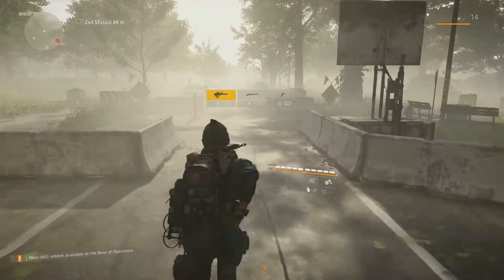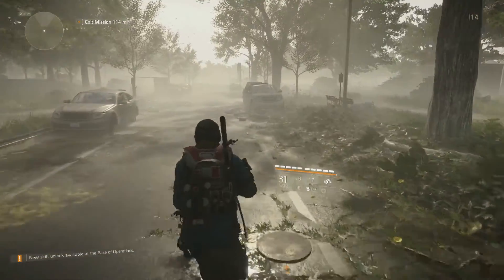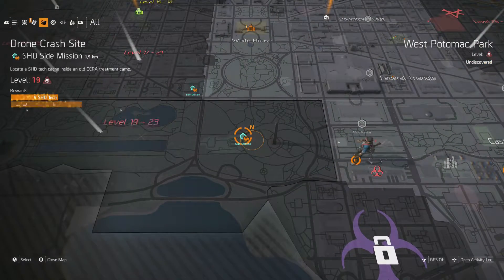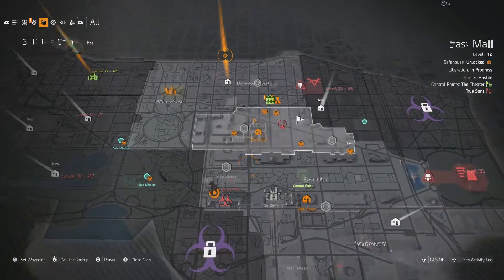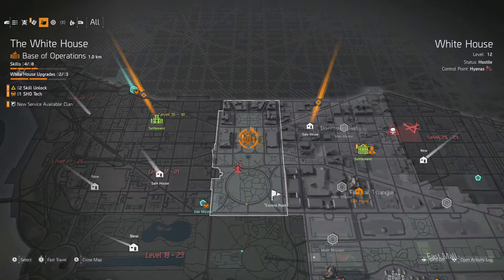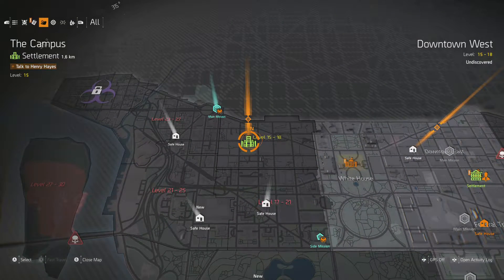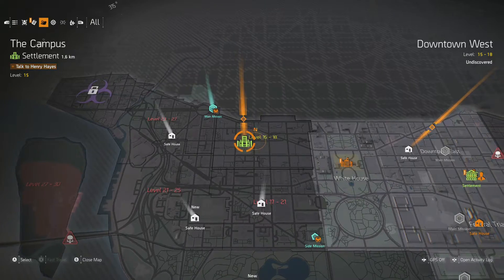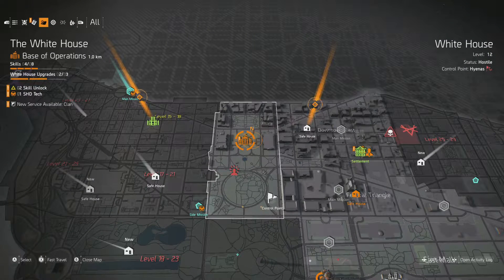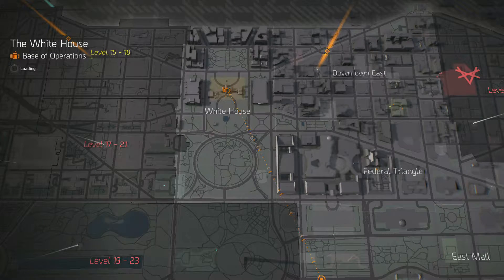I'm not seeing any more main missions pop up — I don't know why that is. I think we've pretty much exited the mission. There's a level 19 mission — we're definitely not doing that. The White House — okay, there's something here. Talk to Henry Hayes — that's a level 15 mission, we could go ahead and do that. Let's go, we're going to speak to him.